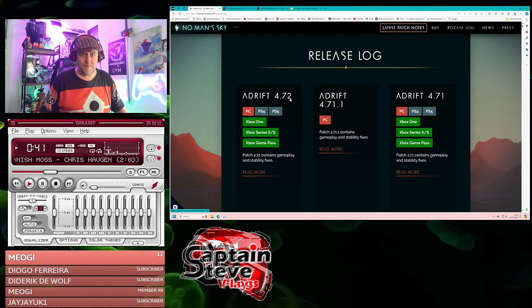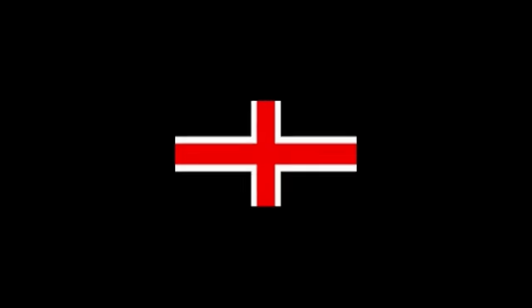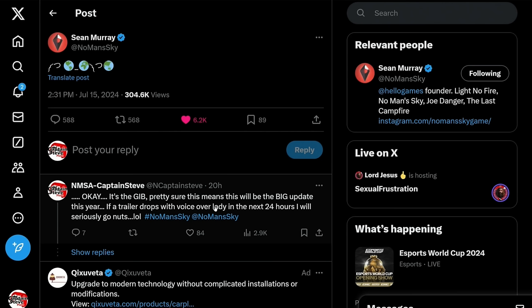Let's jump back to the tweet. This is what I mean by gib — it's this weird emoji thing Sean put out. I said that if there's a trailer in the next couple of days with voiceover lady like all those trailers I just played, I'm going to go seriously bonkers. It would list everything we're going to get. We used to get trailers before the patch notes, sometimes a week in advance.